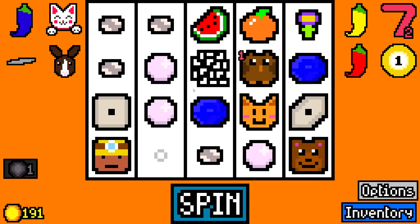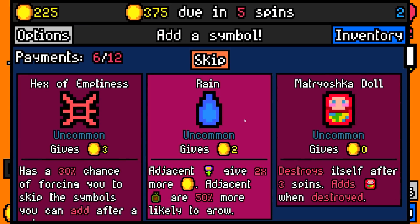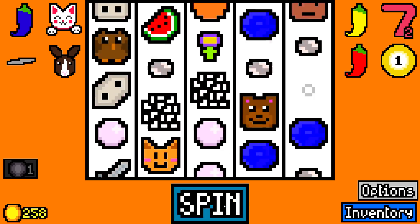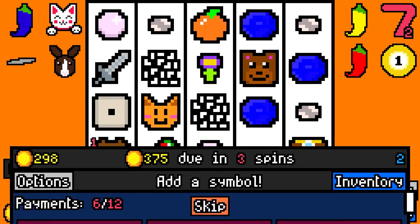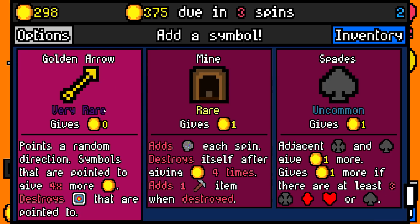This is going to sound stupid, but I'm actually going to take a shiny pebble for now just to boost my luck a little bit and fill in these reels. There's no sense in having any blank spots. Oh, and there's Highlander — very rare, worth six. Definitely going to put one of those on the reel. But as I learned before, I need to be able to multiply my rare symbols. They can't just sit there. But there's a very rare golden arrow, which is kind of tempting to take because multipliers are multipliers.